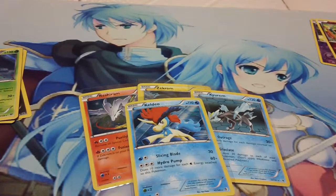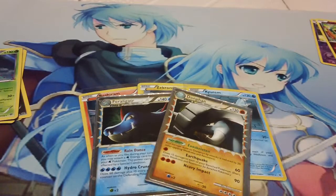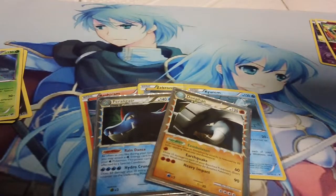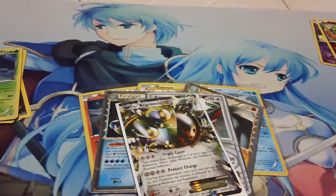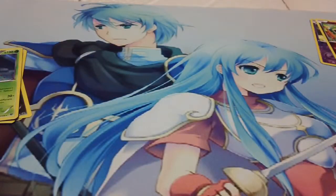I have two Primes: a Feraligatr and a Donphan Prime. The Feraligatr Prime is from HeartGold SoulSilver, not the tin. And I have a Garchomp Level X - I think you guys get the reference there. We also got a Registeel EX and a Zapdos EX. So if you're interested in any of those, let me know - a link to my wants list will be in the description below.